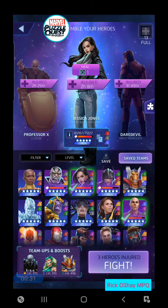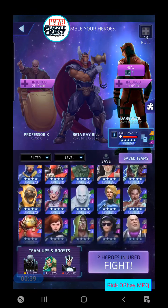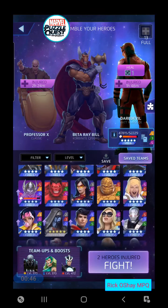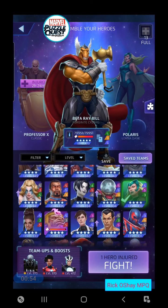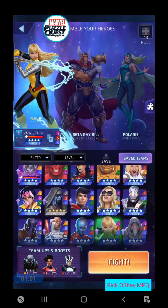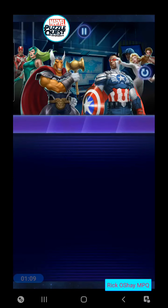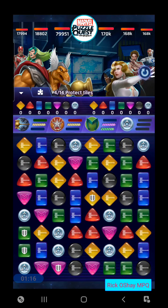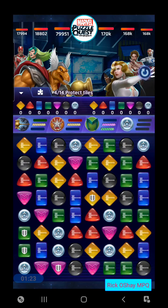We've got a meta team to fly through this. Let's go ahead and grab Beta Ray Bill and scroll on down to everyone's favorite special tile manipulator in the four star realm, and of course that is Polaris. Who else should we grab? Let's grab somebody else that puts protect tiles out every time you play an ability. Magic's a great idea but I just never get any action out of Red Guardian. Let's try that. His yellow ability should do just about the same thing, it won't be as many protect tiles.